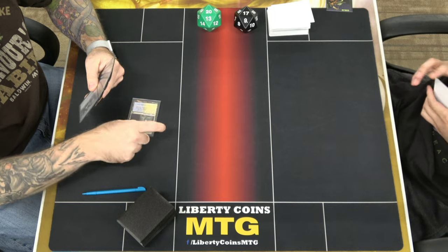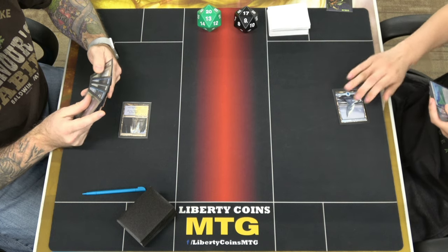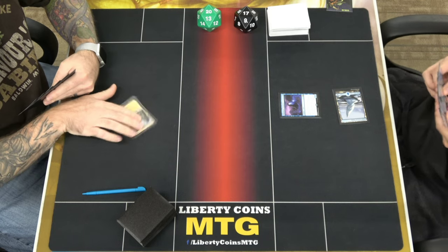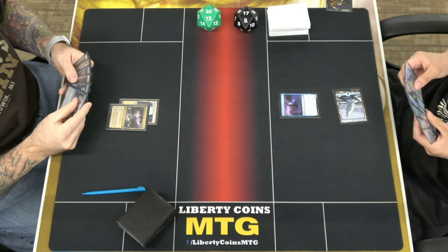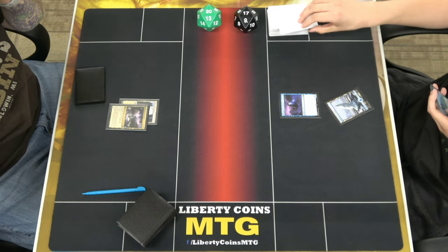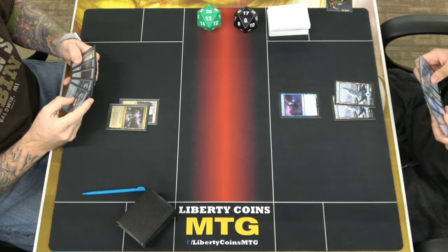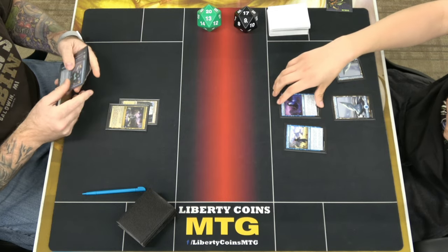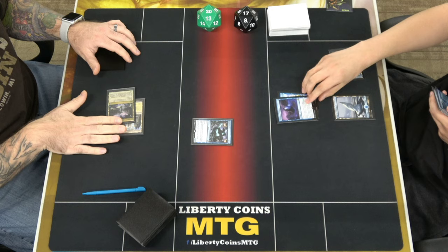All right, all right. Snow-Covered Island. We're going to play Skaab the Courtyard, name Spirit, and I will pass. Snow-Covered Island. I'm going to tap one and put a Curious Obsession on this. I'm going to respond — I'm flashing around, Shackle Geist. Got it.